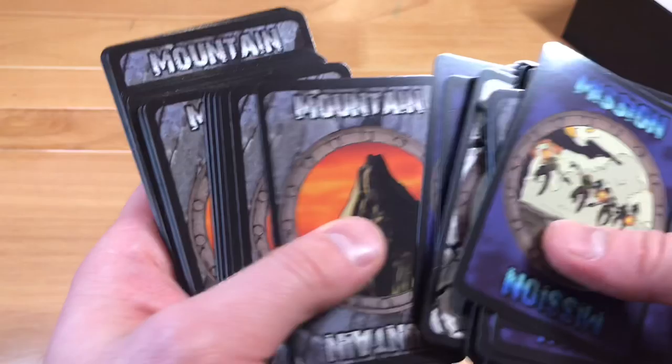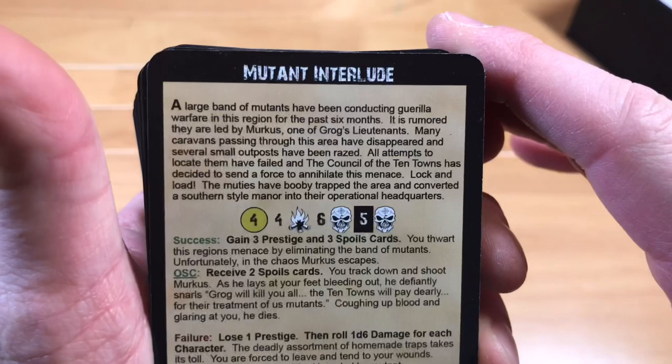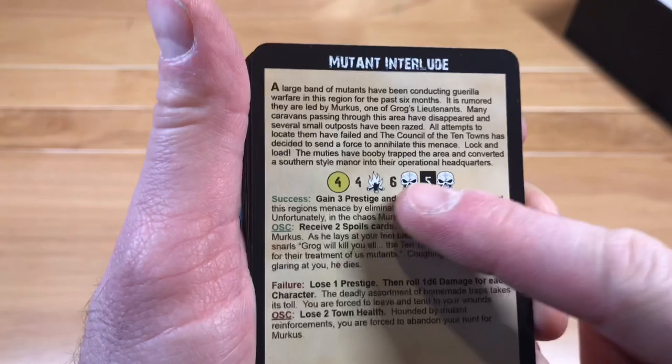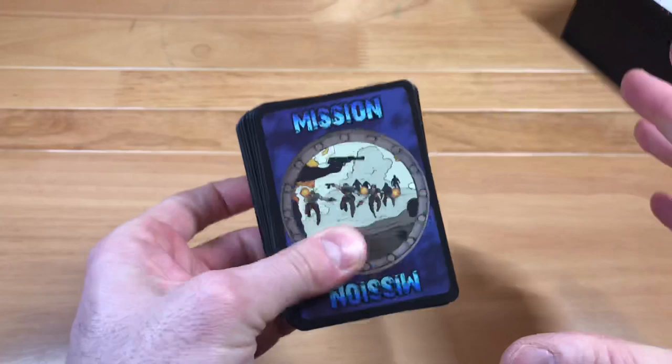It looks like this pack is mountains and missions. Looking at a mission card called 'Mutant Interlude,' it has lots of text — a synopsis and probably some skill checks, along with what happens when you succeed or don't succeed. There's also a mountain card called 'Raging River.' I don't want to show off too much of these because I don't want to spoil the game.